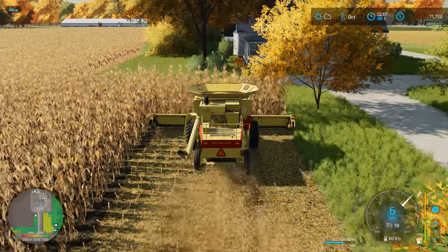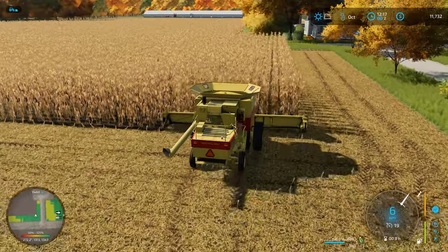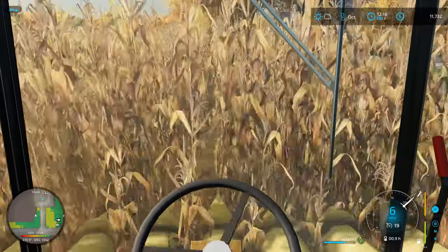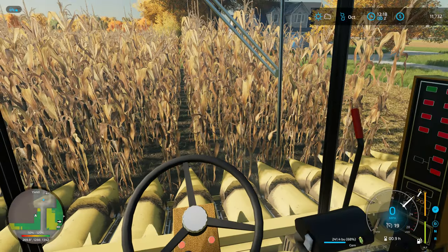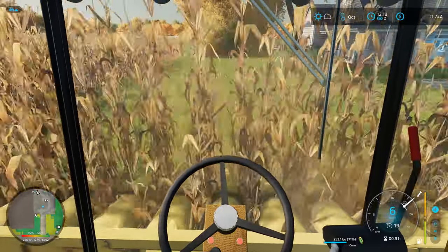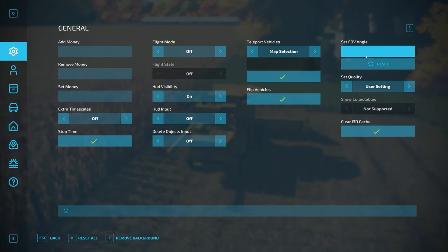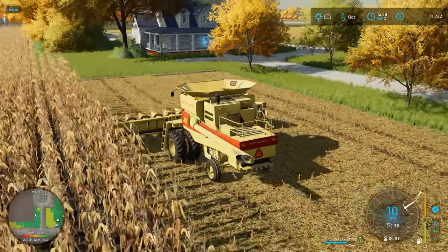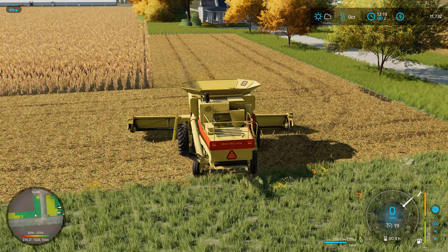I'll take these short rows and then back up and take the next 12 rows while we're here. It's always fun trying to go in-cab with this — maybe I'll widen the field of view a bit so I can see the header. I believe the FOV settings are saved per vehicle and view type. We've got three rows here before the long row, so I'm going to take those as well so the long row runs clean all the way down.